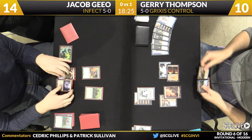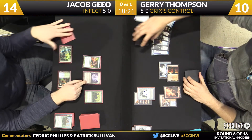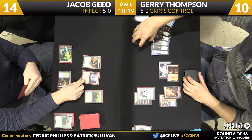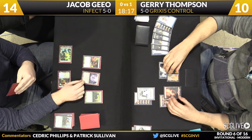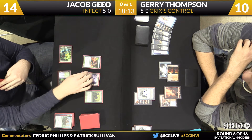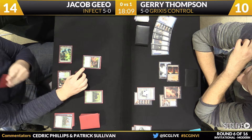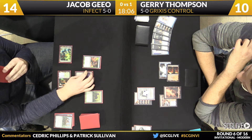Here against Jacob Geo, Grixis Control versus Infect, both these players 5-0. One card that Thompson West finds difficulty against is Wild Defiance. I like this card on the sideboard, and this is part of the reason I was surprised by the lack of Bitterblossom in Hoagland's sideboard. Grixis Control and Grixis colors in general are not good against Enchantments.